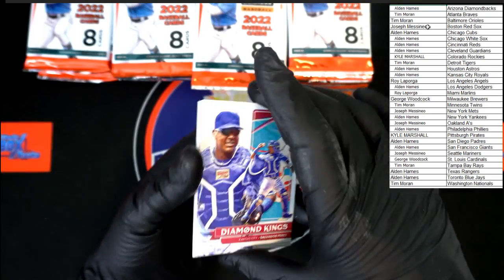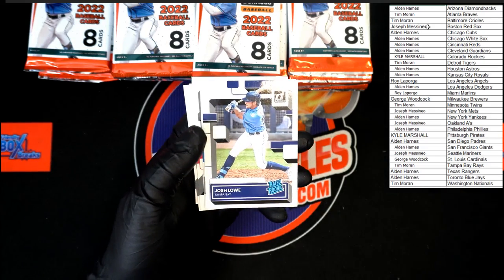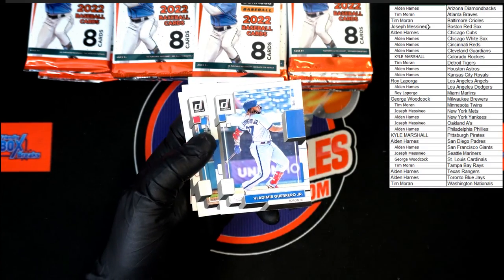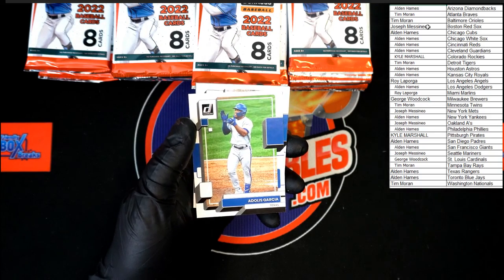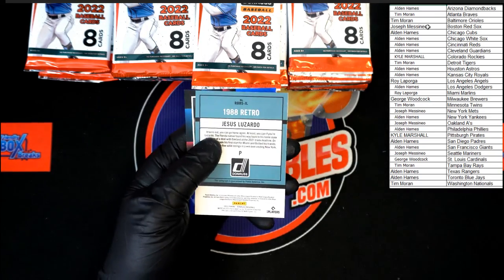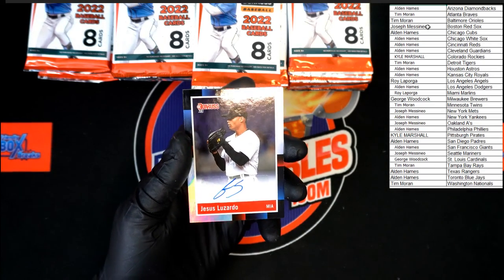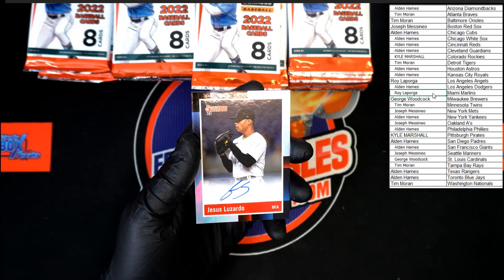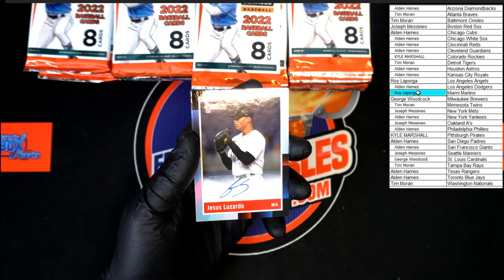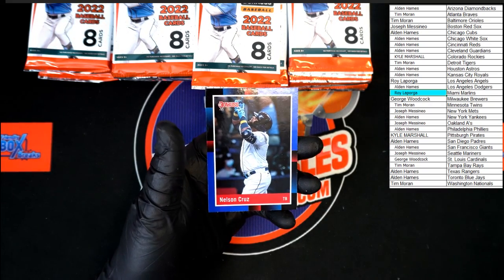That's the first time seeing the Diamond Kings right on top — Salvador Perez, Josh Lowe rated rookie, Vlad Jr., Zimmerman, Garcia, Bellinger, Jesus Lazardo — right there going to Miami. That will be going to Roy L. That auto is coming to you, Roy L — congratulations. And behind that, Nelson Cruz hollow blue.